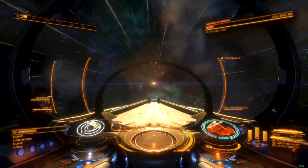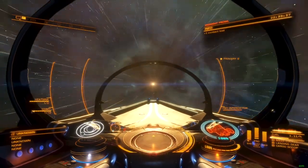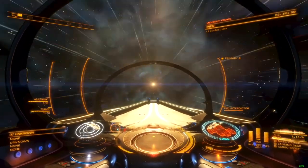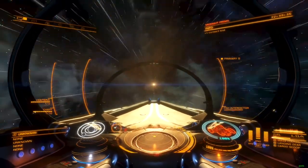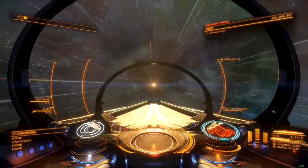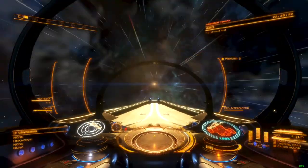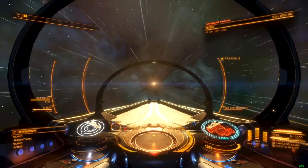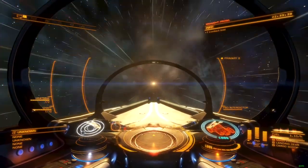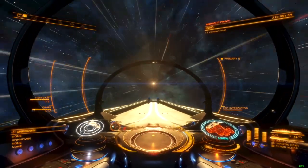As the game has evolved and new optional internals have been added, there has been an explosion in the integrity of small and medium ships. This has made them much harder to kill than they previously were, drawing out engagements in a way that can disadvantage larger ships. Addressing the armor system can help bring hull integrity and damage resistances back into line, without ripping the hull engineering system out by the root for a rebuild.